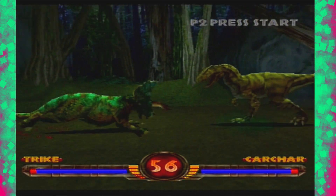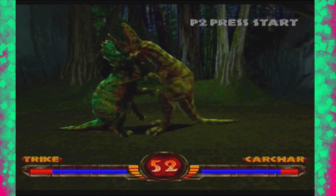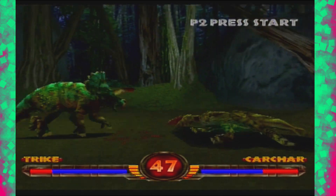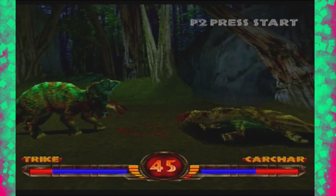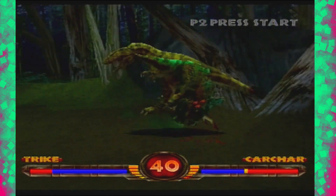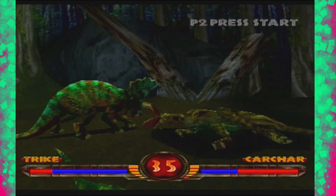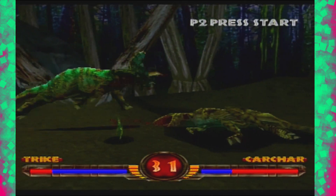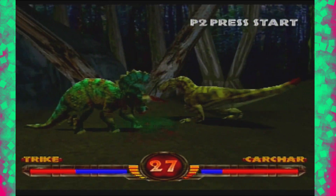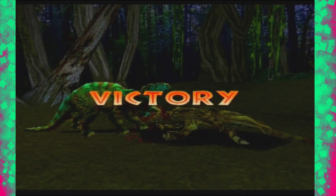Forward, cross, square, triangle. Oh, he stunned me? Piece of shit. Die. Yeah, I like this guy because that move you can spam — there's no way he can do anything. And the fact is, it does a lot of damage. But what's even more important is that he has this rapid fire horn move, which you can just own.